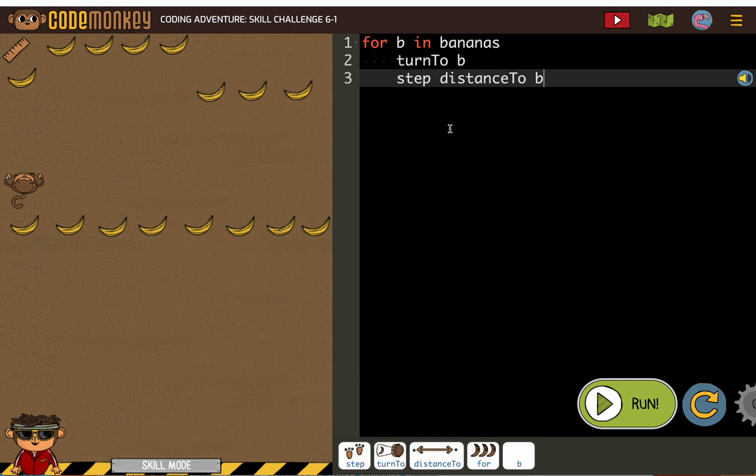And this code basically says: for all the bananas on the screen, one at a time, turn to it, walk to it, turn to it, walk to it. That's what 'for b in bananas' means. Until you've collected all the bananas, keep doing that.